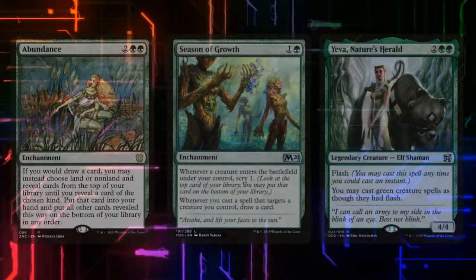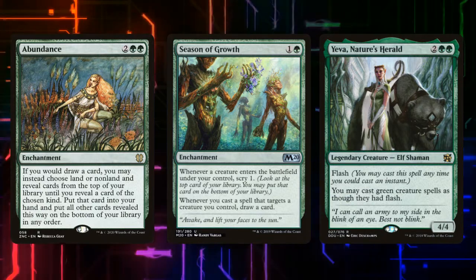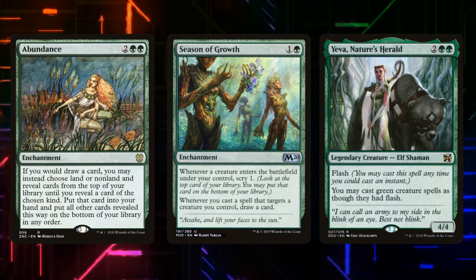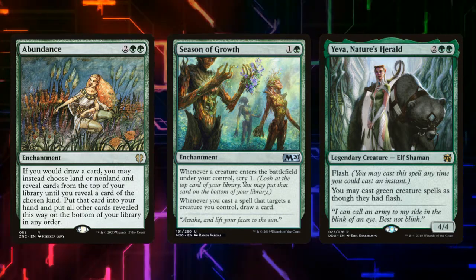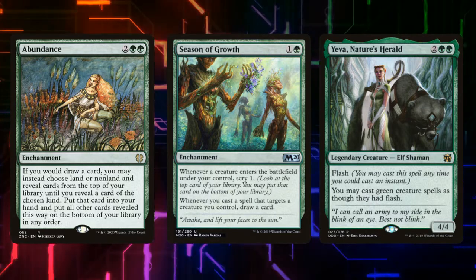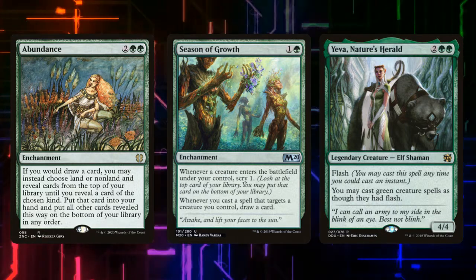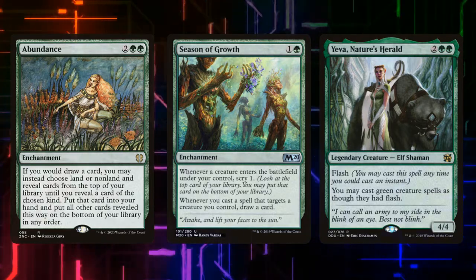Next up, we have Abundance, Season of Growth, and Yeva, Nature's Herald. Abundance lets us choose whether we draw a land or, in this case, usually another creature off the top of our deck to keep us going — so any time we would draw a card, we can leverage Abundance to get exactly what we need. Season of Growth lets us scry and control the top of our deck every time we play a creature spell. And Yeva, Nature's Herald, lets us try to play creature cards directly off the top of our library.